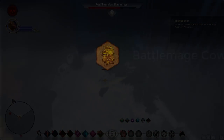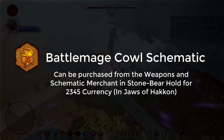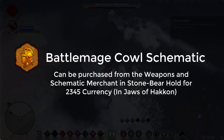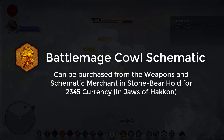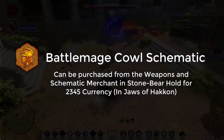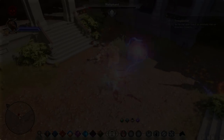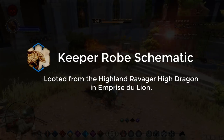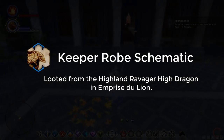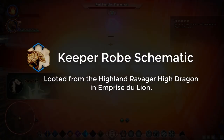For the tier 3 helm, you want the Battle Mage Karl schematic, purchasable from the weapons and schematics merchant in Stone-Bear Hold for around 2.4k currency — that's in the Jaws of Hakkon DLC. When you're level 16 to 17, head over, grab it, and come back out to complete other content. For armor, you want the Keeper Robe schematic, looted from the Highland Ravager high dragon in Emprise du Lion. Quite a few tier 3 pieces come from Emprise du Lion, so kill as many dragons there as you can.